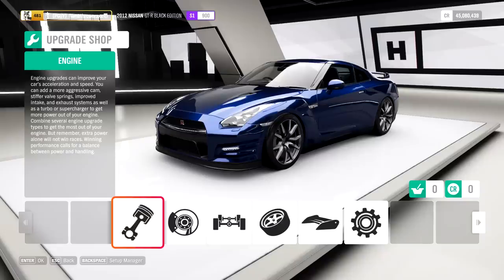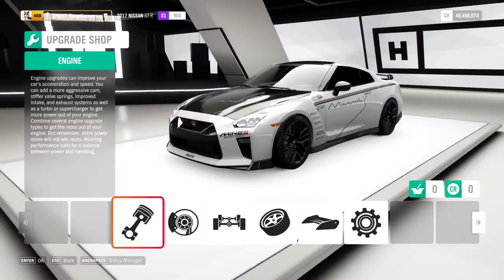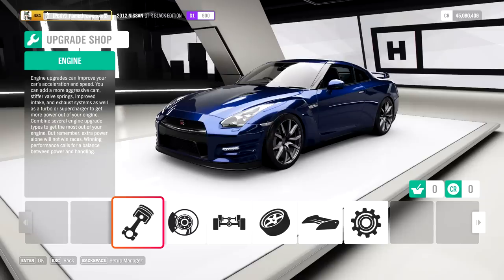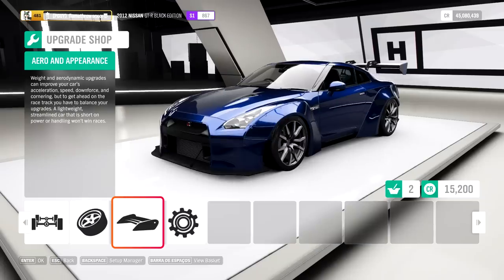Before I tell you anything about the car itself in-game, keep in mind that all of this can also be applied to the 2017 Nissan GT-R. The only difference between the two is that the 2017 version has a bit more power but also has 16 more PI, while the 2012 version can get a wide body kit.